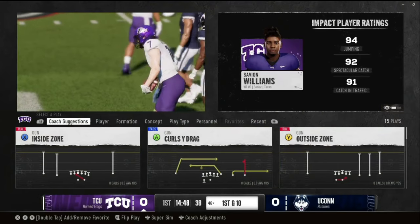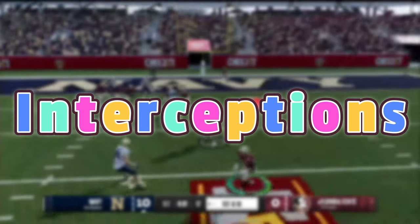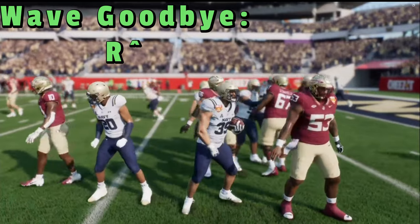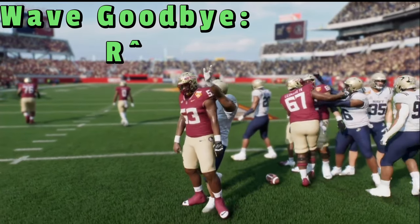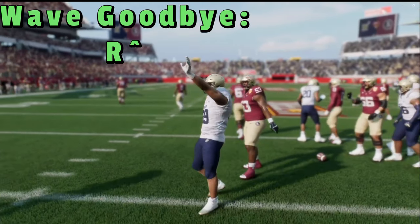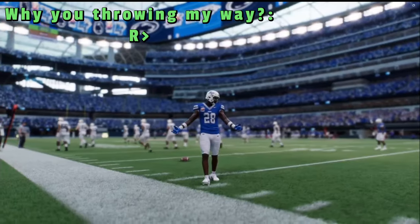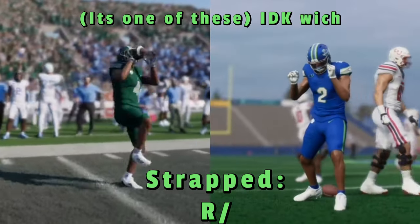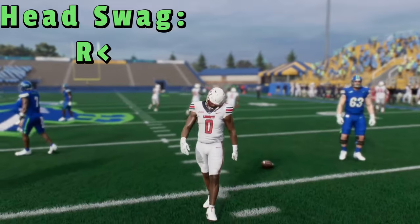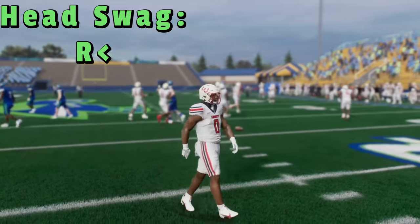Now for the interception celebrations — these can happen every time you get a pick. Wave Goodbye is right stick up. Why You Throwing My Way is right stick to the right. Strapped is right stick down. And Head Swag, which is pretty similar to the touchdown version, is right stick to the left.